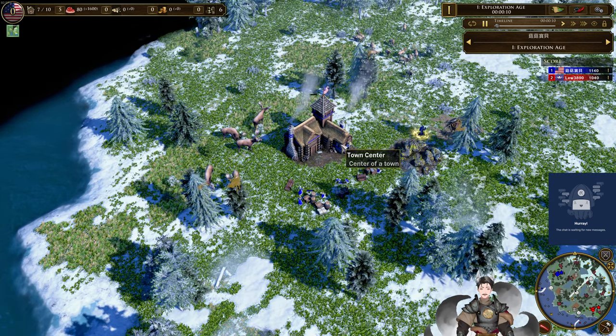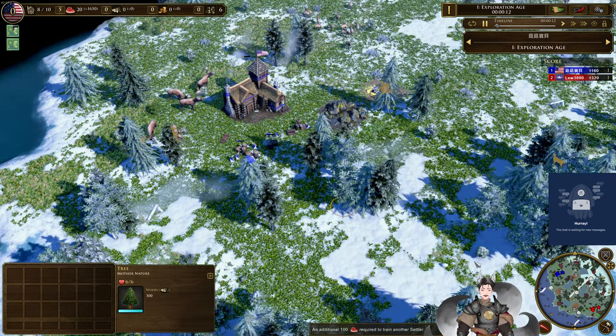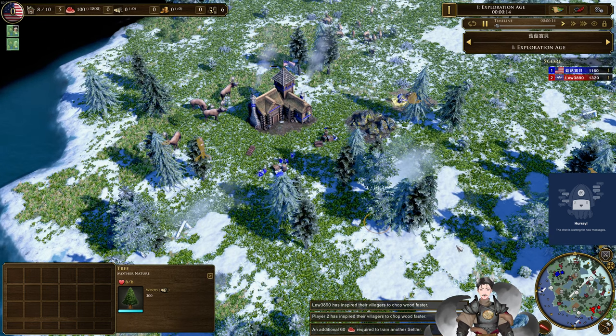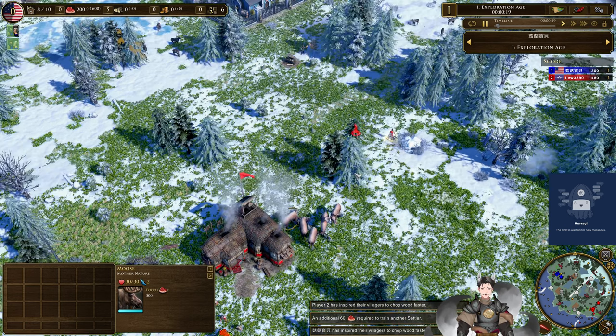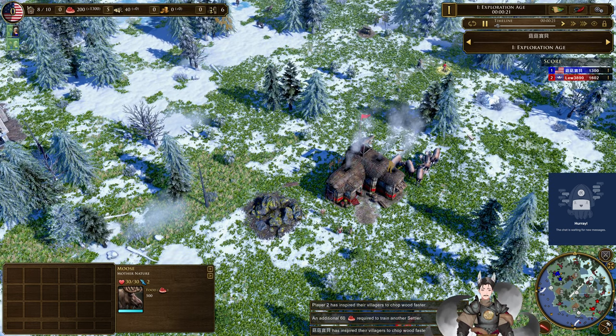Greetings everyone, and Grayde here for another Age of Iris 3 replay. Spot on the bottom or top left side as the blue US of A, we have a forward name. Spot on the bottom right side as the red Iroquois, we have a blue 3890.